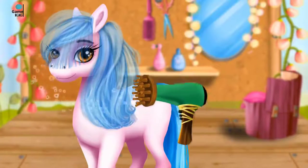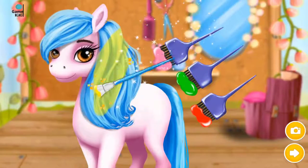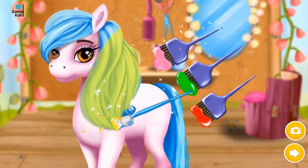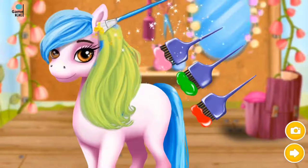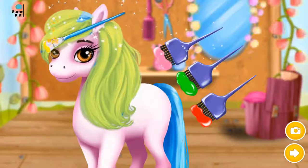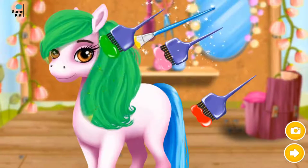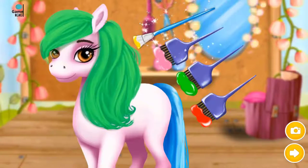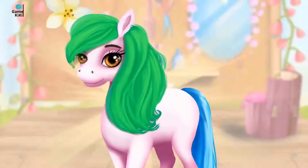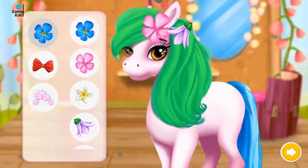Now dry your coat. Choose the color you like and paint her. When you're done, click the photo button. Yay! Wow, her hair looks amazing. Choose the right accessories to complete the look.